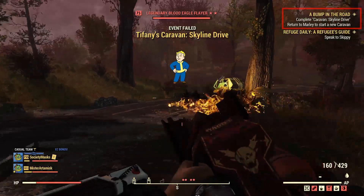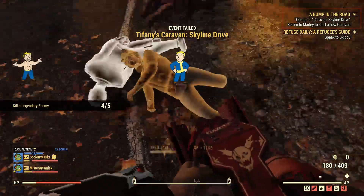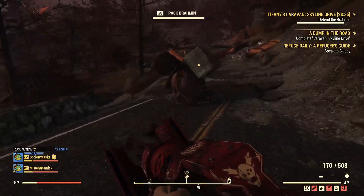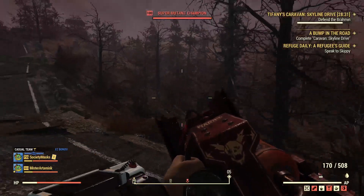You will be instructed to travel back to Milepost 0 to start another caravan for free. I think you can see where this is going. I was so annoyed the first time that I did my caravan, and the Brahmin led me around on a wild goose chase for 30 minutes, that I decided to farm supplies through his demise.